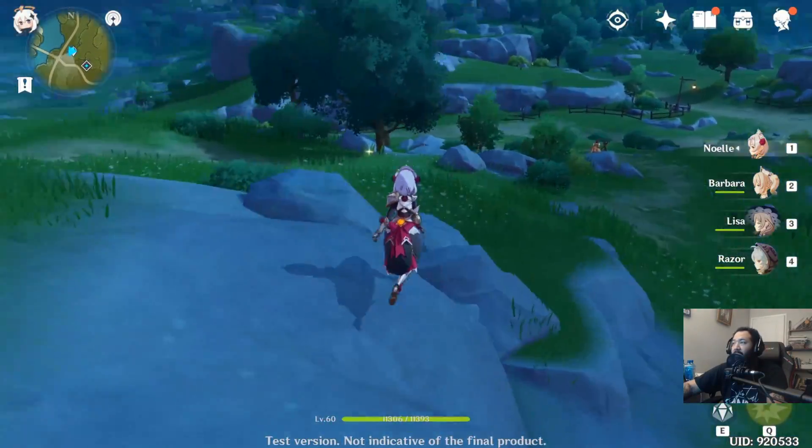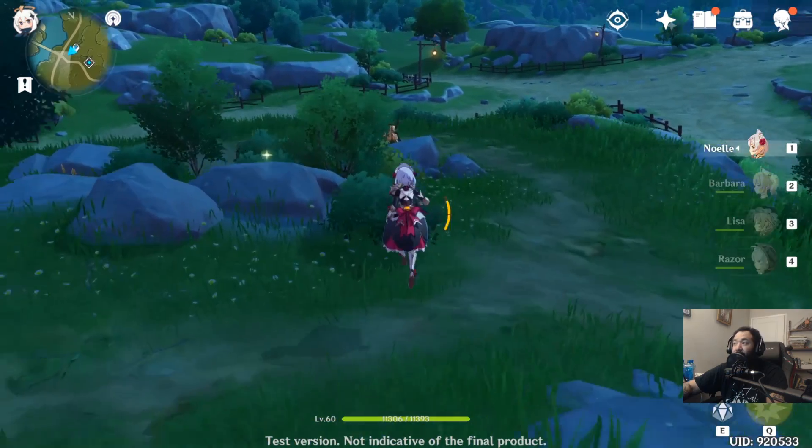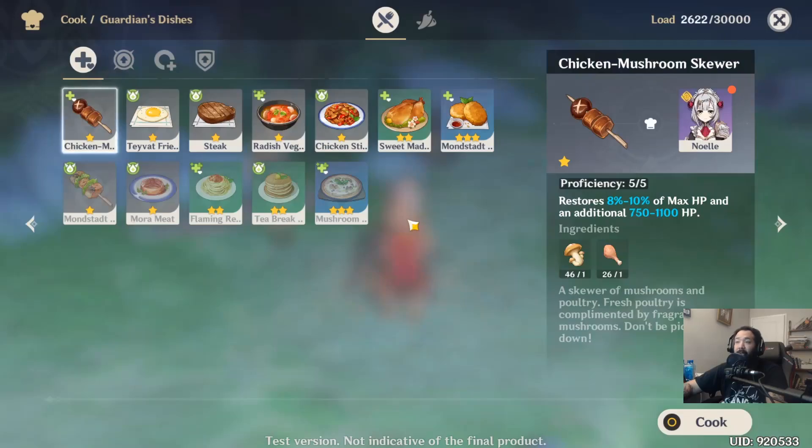As you continue, you'll run into an NPC who'll give you instruction on cooking. Cooking offers a bunch of unique benefits — you can find recipes around the world or buy them from shops, and some come with things like defense increase, attack increase, and revives. In the beginning, until you get a designated healer in your party, make sure you keep at least revive items on hand — something like steak, or eggs plus a healing item. Once your healer is leveled up, you can slow down on cooking unless you're using it for beneficial effects.